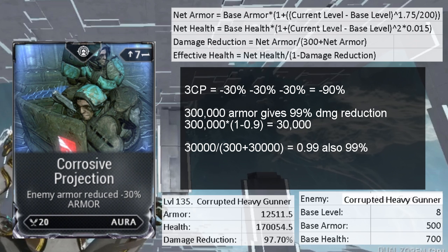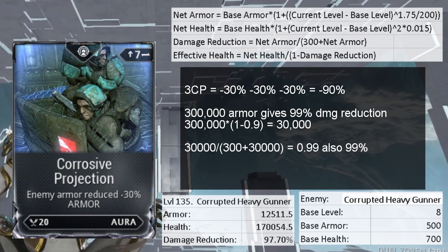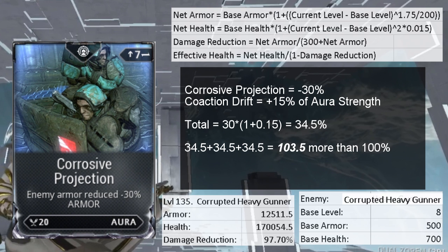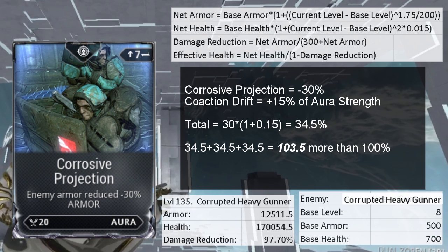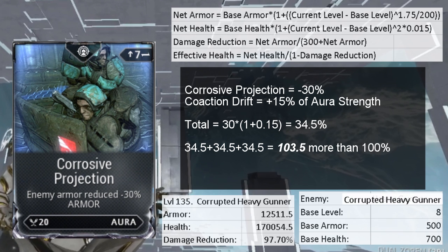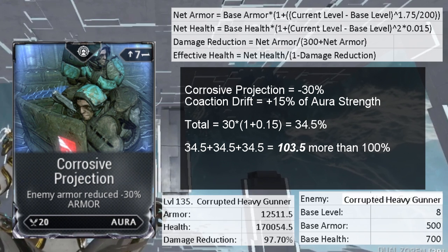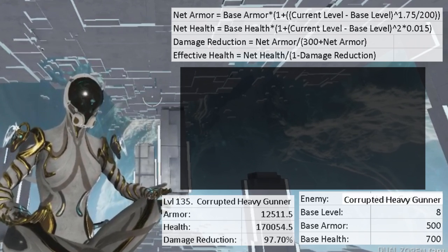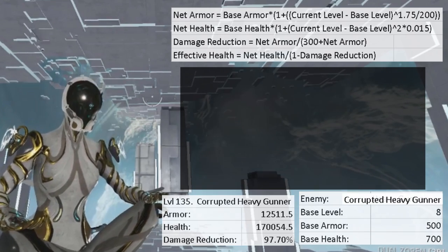You can achieve 100% armor reduction if you have 3 corrosive projections and 3 coaction drift. Since it's an aura, coaction drift increases the 30% strength by 15%, making it 34.5%, and with 3 of those you can hit the 100% mark. Now let's talk about the best ways to remove armor completely and permanently.